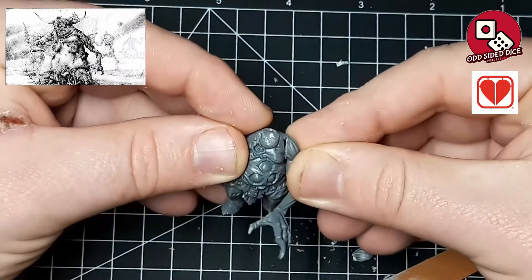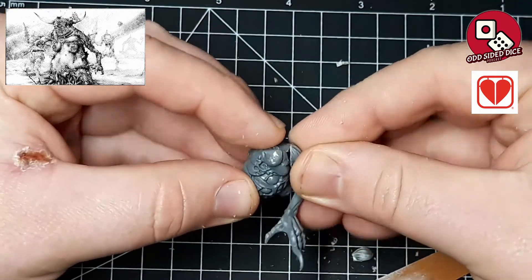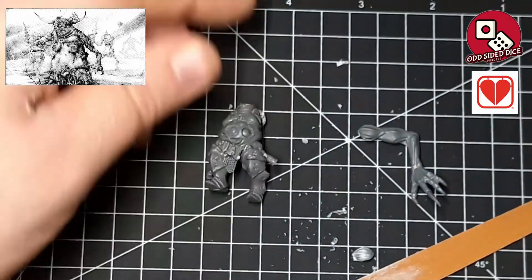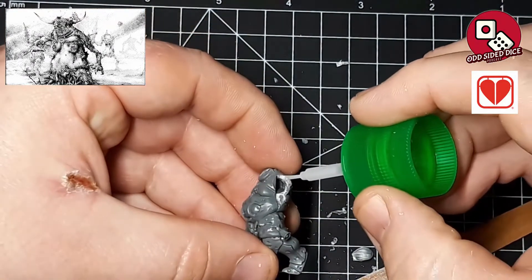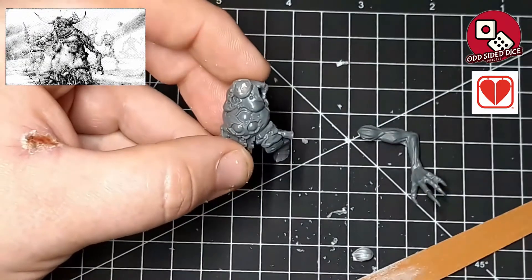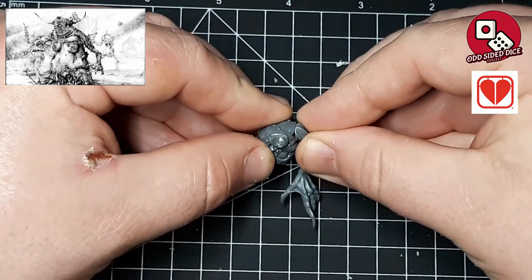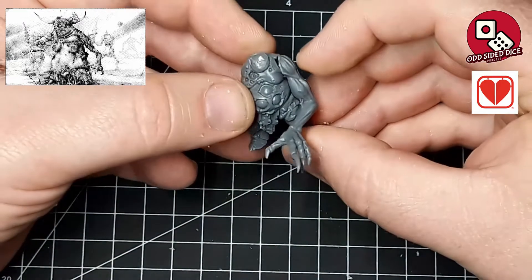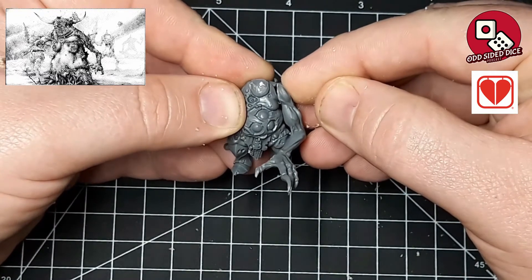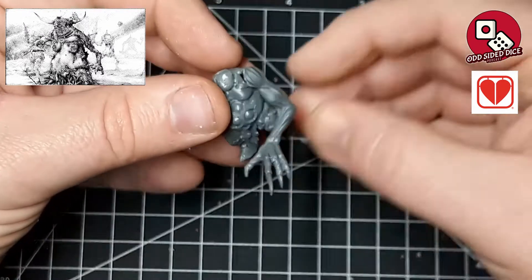At this point you only want to get it as close as possible, because we're going to be doing a lot of green stuff work once all the parts are in place — so gaps and areas that don't quite marry up can be addressed then. What you do want is as solid a bond as possible, and because both pieces are GW plastic we're going to use plastic cement, which melts the two parts together to fuse them. This is also why I didn't file the surfaces completely clean: those little frays help the two surfaces key together during the initial melting, making the joint more solid more quickly.